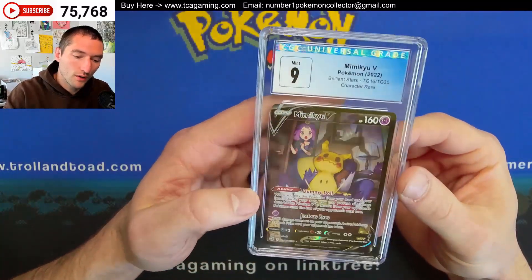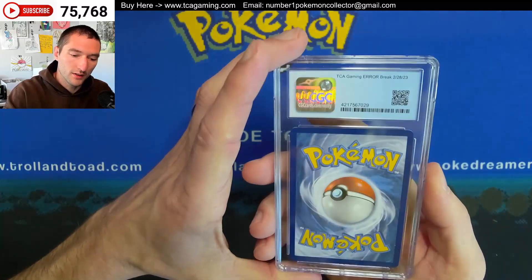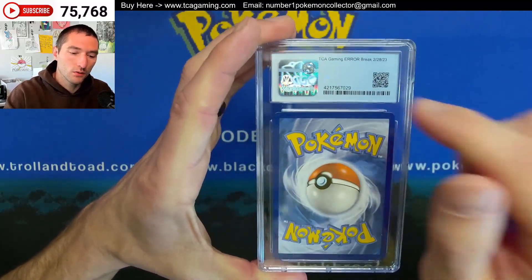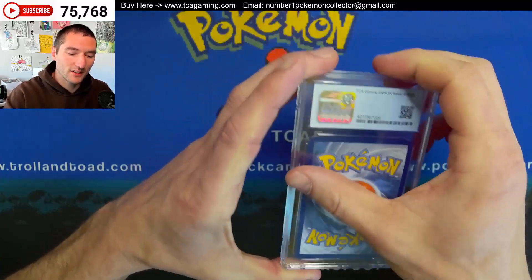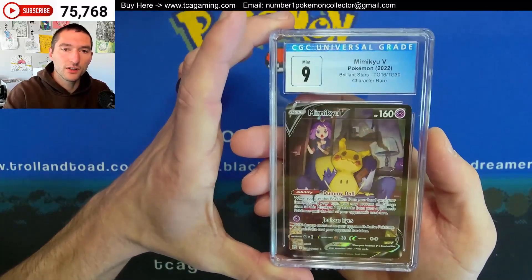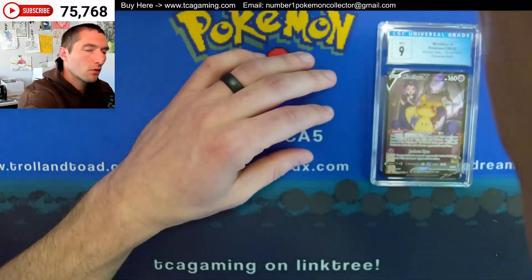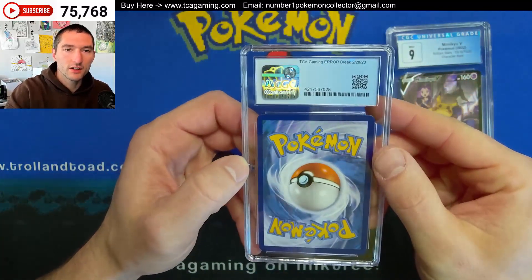It looks like we're going to start off with a nine on the Mimicu V. Probably want another of those. It's the Arrow Break. This is the one where we broke almost all of those Brilliant Stars packs and we went — it was like 200 and some for 200 and some — pulling a trainer gallery in every single one of the packs. If I do remember right, the centering is a little bit off, but still pretty cool. So this one has the pedigree as well.